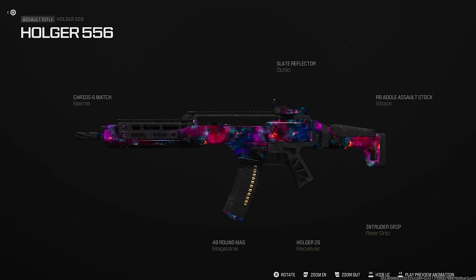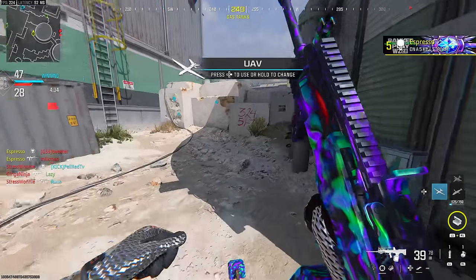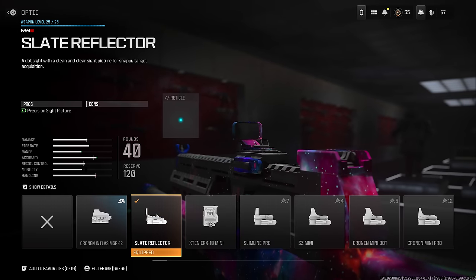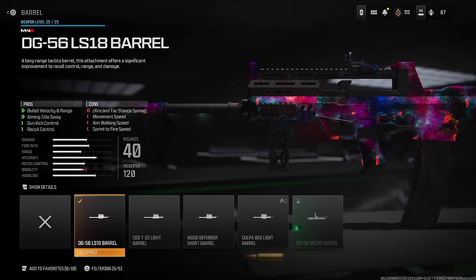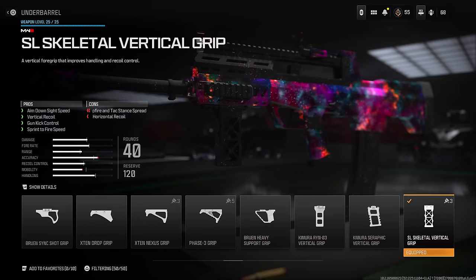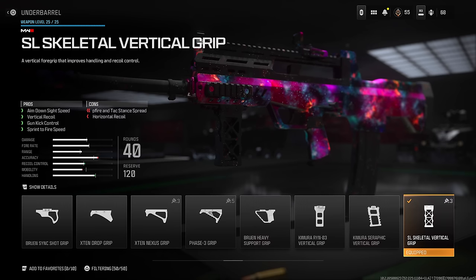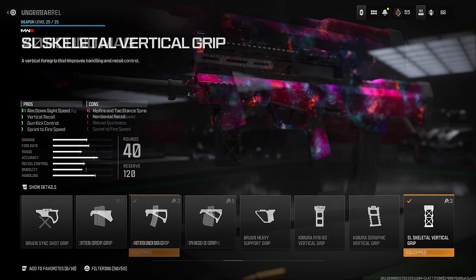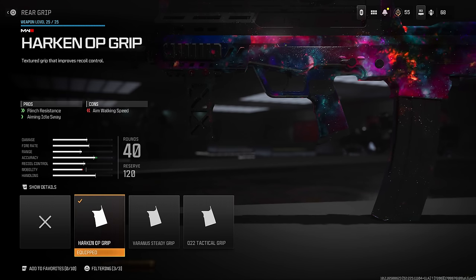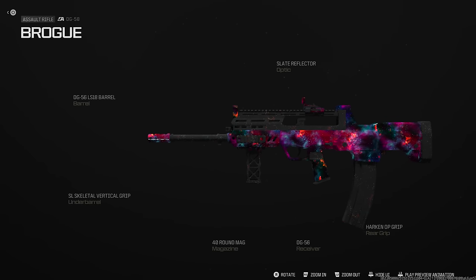Next I'd recommend the DG-58. Even after the update and the nerf it received, it's still incredibly good and honestly the nerf isn't super noticeable. I'd recommend the Slate Reflector, the DG-56 LS18 Barrel for bullet velocity, aiming idle sway, gun kick control, and recoil control, the Skeletal Vertical Grip for ADS speed and vertical recoil control, a 40-round mag, and the Harken OP Grip for extra flinch resistance and aiming idle sway control. It's still very easy to get kills even though it sometimes needs two bursts.